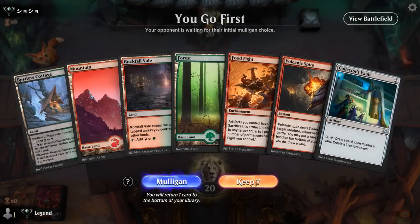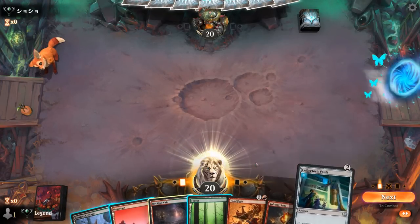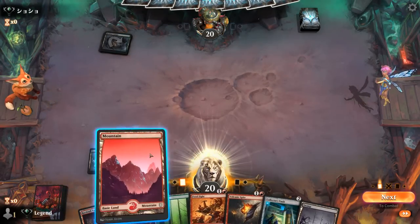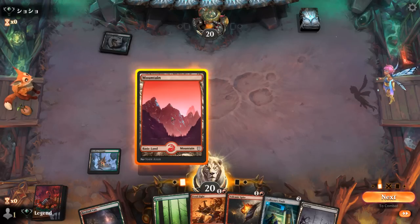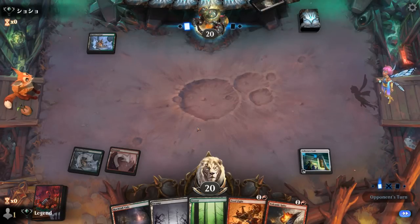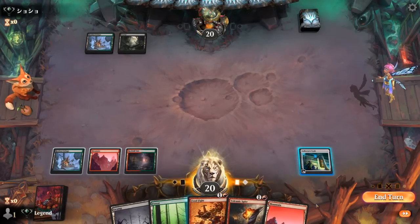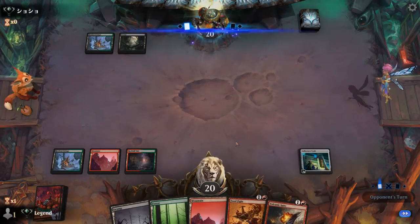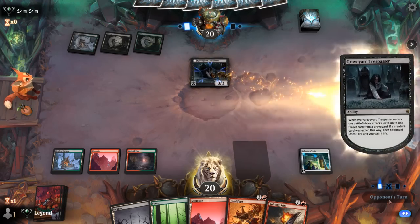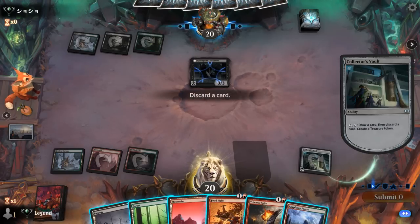We're on the play with a keepable hand — we've got the Cottage, can interact or play Vault on turn 2, then Food Fight, with a few ways to generate more artifacts via Vault and Cottage. Opponent has their own Cottage — so we'll play Vault. Against Black-Green midrange, we do have to worry about some enchantment removal, but if their hand is just creature removal we're pretty happy. It's going to be a Graveyard Trespasser, not the biggest concern but probably have to address it sooner or later.